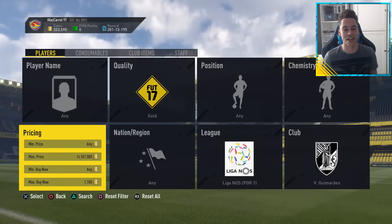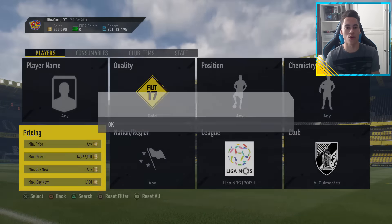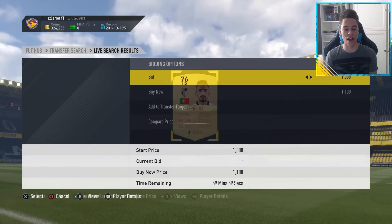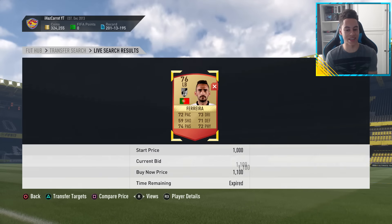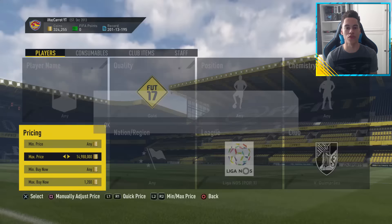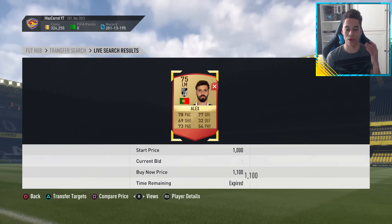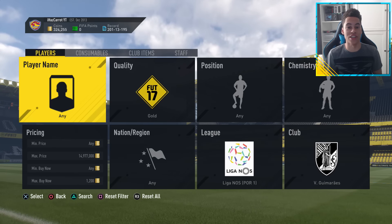I'm not too sure how the market is right now — not too many cards have been listed up when I've been trying it. But you never know, we might have some luck and pick up a nice snipe. At 1.1k, Ferreira — have we got it? Oh, we missed that card there. We needed to be a bit quicker. We missed it again at 1.1k — we could have sold it on for 1.3k.